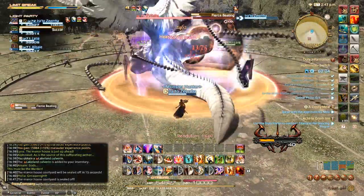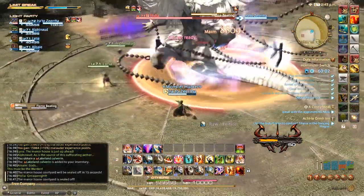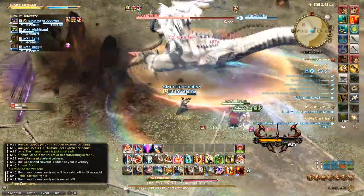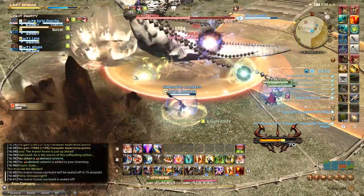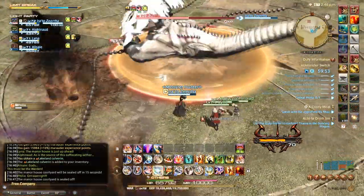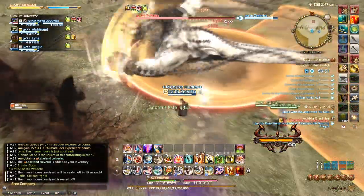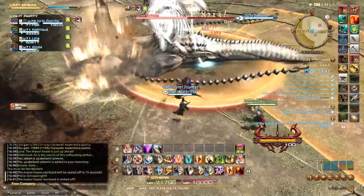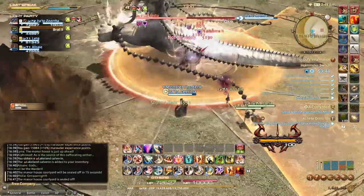The last ability to worry about is Fierce Beating, indicated by spinning arrows around the boss. Stay on the side of the boss, because as it spins around it's going to do AoEs from its tail and will also be punching and stomping the ground in front of it — so the safe spot is on its side. As long as you keep moving with the boss you'll be fine.